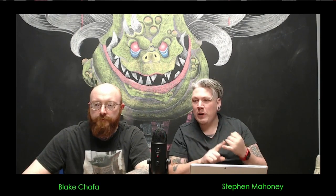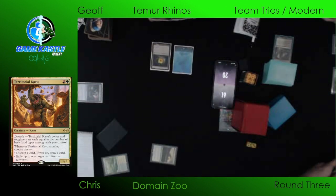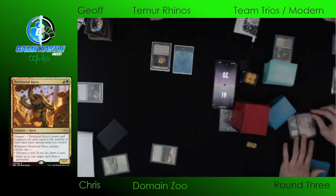I love how Temur Rhinos can just carry your teammates, and then later on they may be well positioned and do extremely well. Domain Zoo runs some of the weirdest forms of removal — it has super weird removal and super weird threats. Territorial Kavu is sort of one of the newer ones. We've gotten going here — Temur Rhinos on top.